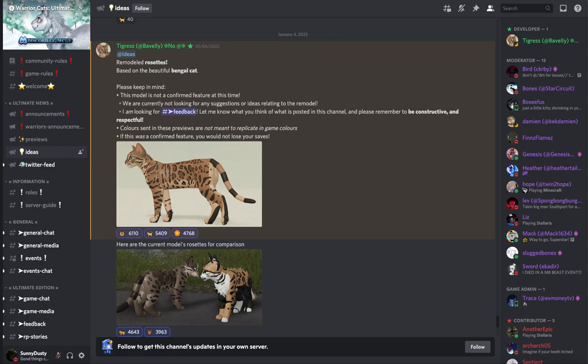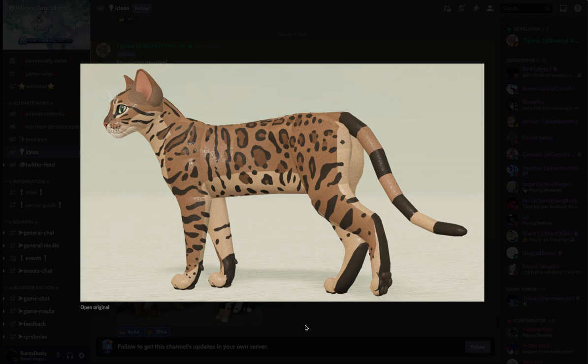Hey guys, this is Sanyasi here and welcome back to another Warrior Cats Ultimate Edition idea video. In today's video we have some remodeled rosettes, so let's go ahead and get right into this video. By the way, these are just ideas on the new cat model that they are making. For today's video we have some remodeled rosettes based on the beautiful Bengal cat.